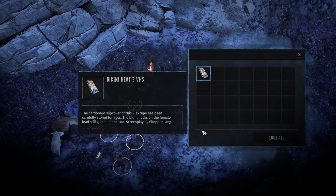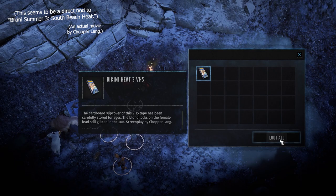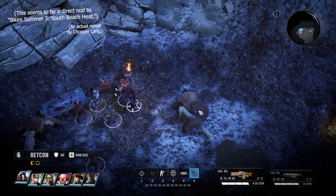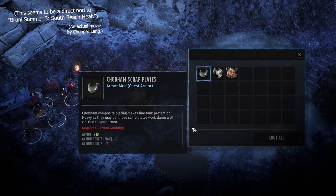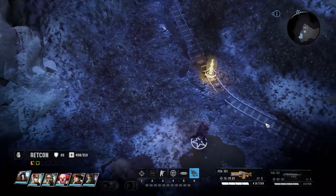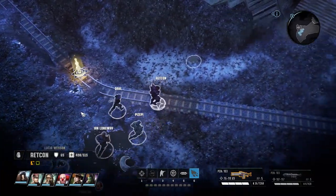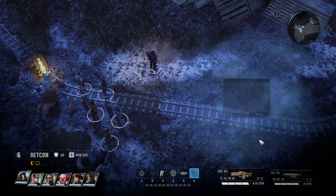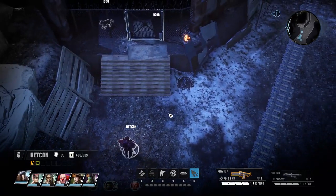Bikini Heat 3 on VHS. 'The cardboard slipcover of this VHS tape has been carefully stored for ages. The blonde locks on the female lead still glisten in the sun. Screenplay by Chopper Lang.' I have no idea what that's for, but I guess we'll keep an eye out for a VCR. I have to imagine the whole weapon parts thing was also intended to be part of the original planned crafting and scavenging system — it just doesn't really make sense in the current implementation.